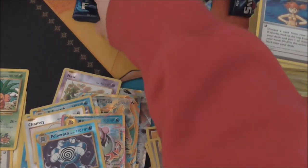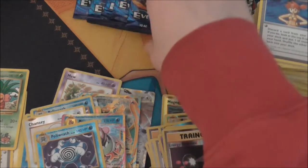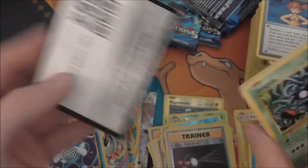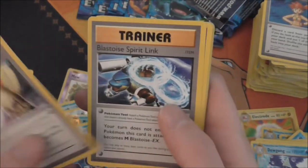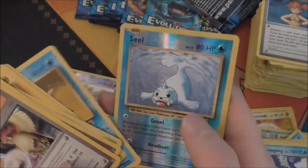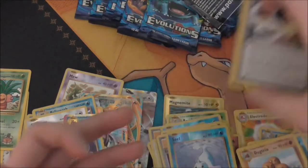How many packs we've got left — one, two, three, four, five, six, seven packs left. I'm still hoping we can get one more full art. Pikachu Spiralink, Blastoise Spiralink, Switch, Tangela, Voltorb, Fairy Energy, Onyx, Staryu, a Seel Reverse — and a Dugtrio.